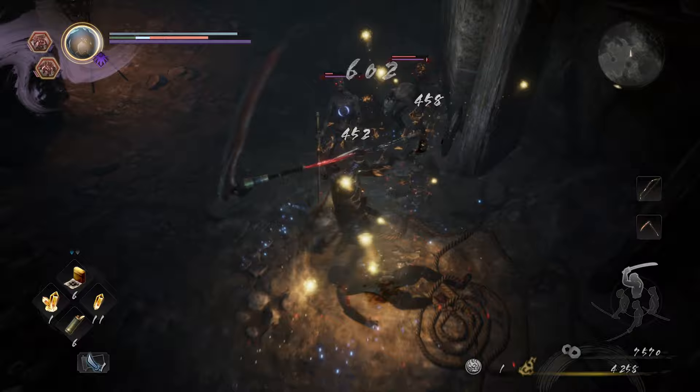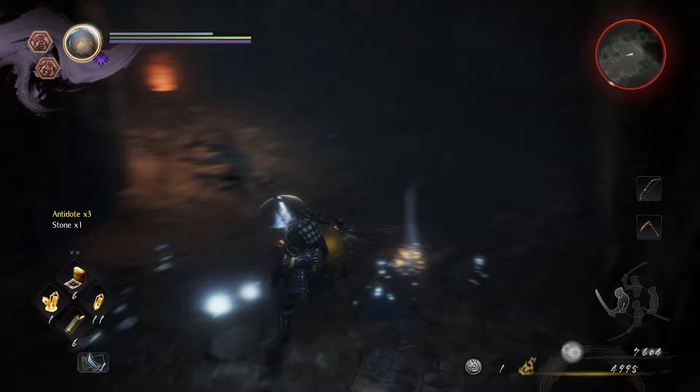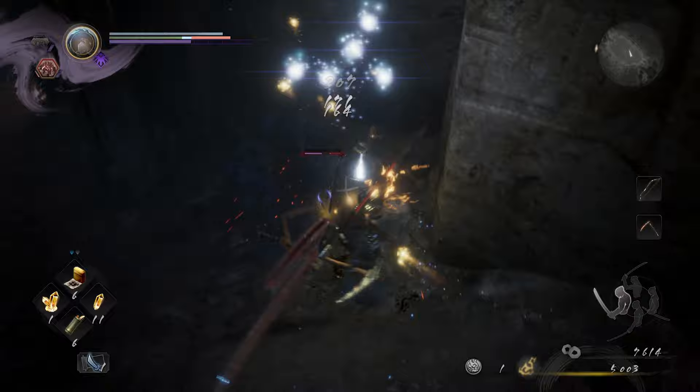Again, we're going to go crowd control on these two, and hopefully not get grabbed. We will trade in low stance and aggro a third one waiting just around. The Enki Yo-Kai ability is super, super good.